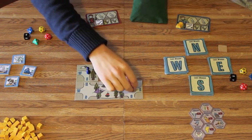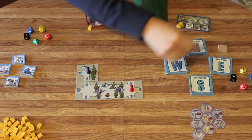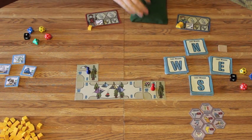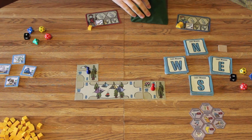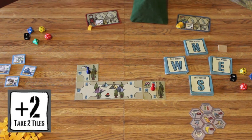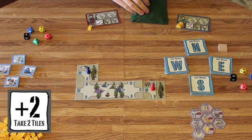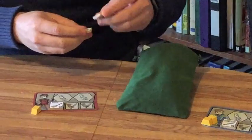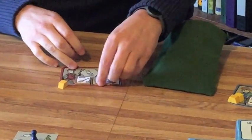For my turn, I'm going to go east. I move one and go east and find this tile. I reach into the bag and get a plus two, which means I get to draw two extra tiles this turn. So I go back in and draw an impossible big sword, which is d12 — that's a really good weapon.